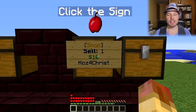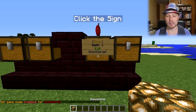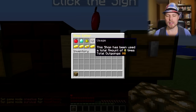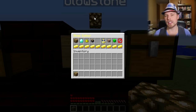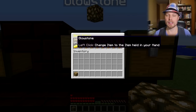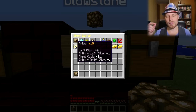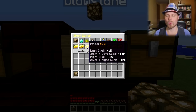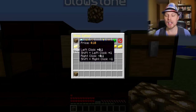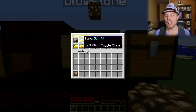We've created the sign. Now we right-click on it to change anything. We need to figure out what we want to sell — let's say glowstone. We left-click on the sign and then click on the item to change it. Now it is selling glowstone for ten dollars each. You can modify the price by going through the options: left-click or shift-left-click changes it by a dollar or ten cents at a time, and then ten dollars, one hundred dollars, one thousand dollars, ten thousand dollars. Right-clicking moves it down.